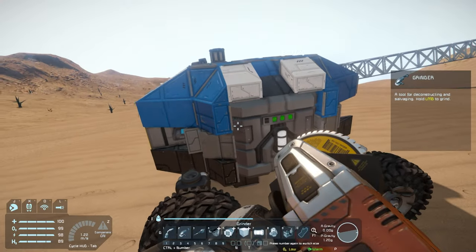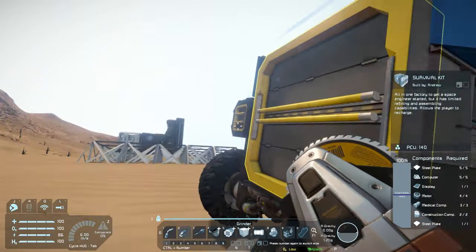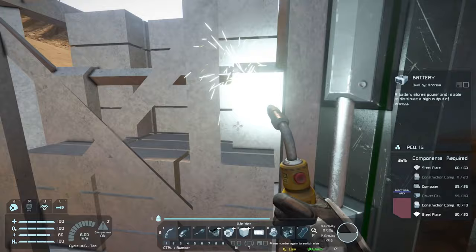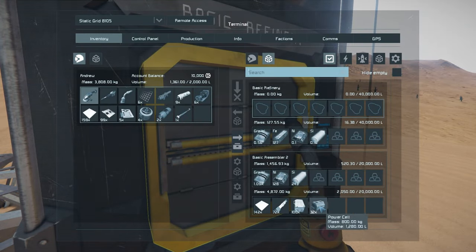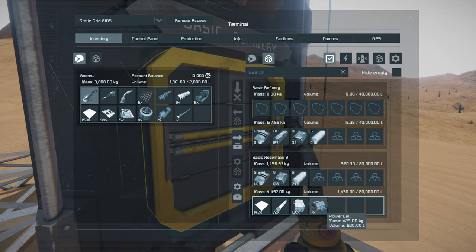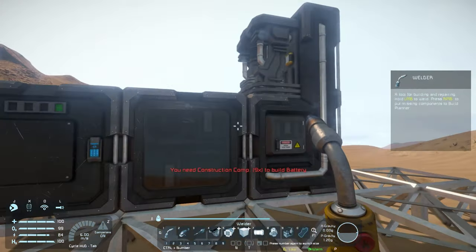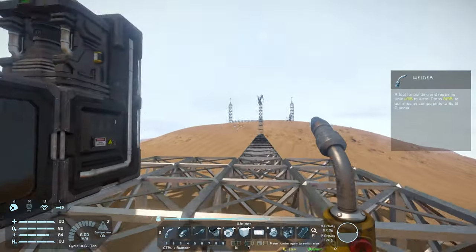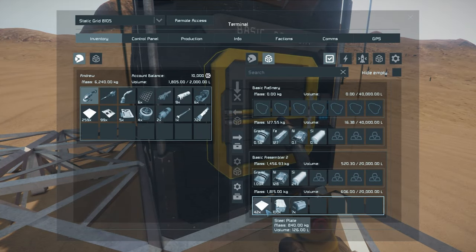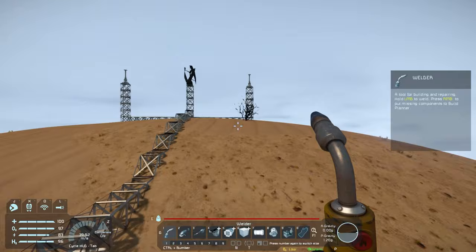We're also going to want some cargo containers on this thing. Let me go get more juice — actually while we're here let's check on the assembler. I think it's probably done. Power cells are done, let's go fill this up. We need to get a couple more — our inventory is half full, so we'll probably need one more trip. Only need 10 more, so I'll just grab 10. Now we have a working battery which is going to be good — it'll allow these to work, and when the wind turbines aren't working it'll allow power to go into the battery.